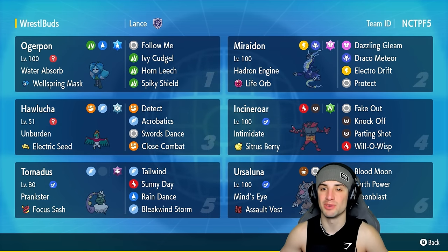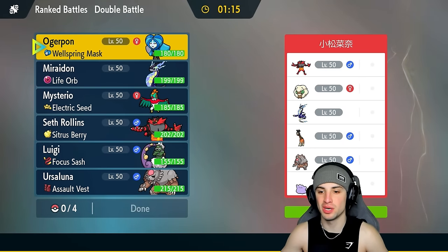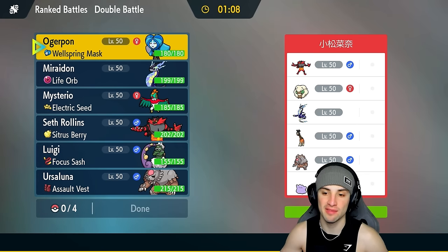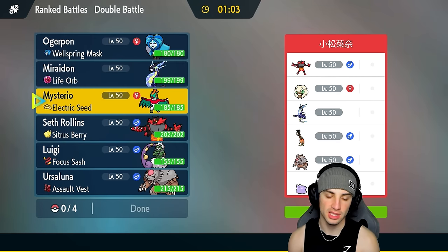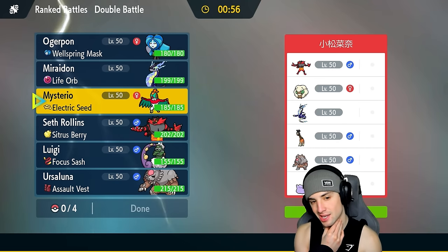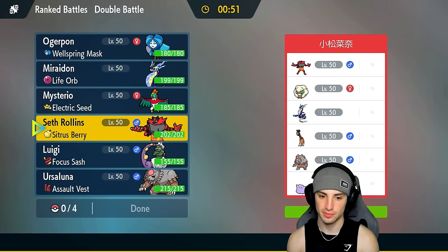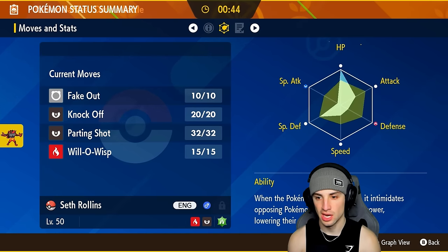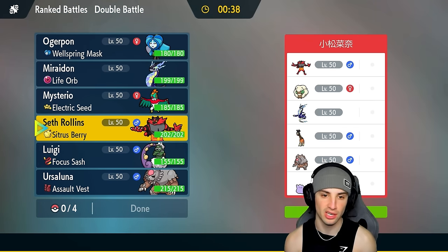Match one is a Miraidon mirror match. The opponent also has Ursaluna and Incineroar just like us. The difference is Whimsicott for Grafaiai and Ditto, so they could pop Trick Room if they want. For our lead — we could go Miraidon and Hawlucha, but we'd get Intimidate on Hawlucha from their Incineroar. I think they'll lead Incineroar. How fast is mine? Kind of slow. I think they'll go for Trick Room, so I'm going to have to bring in Ursaluna.